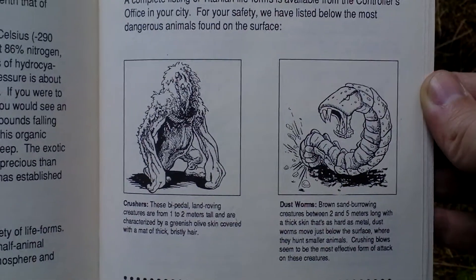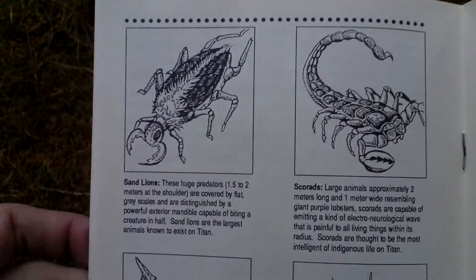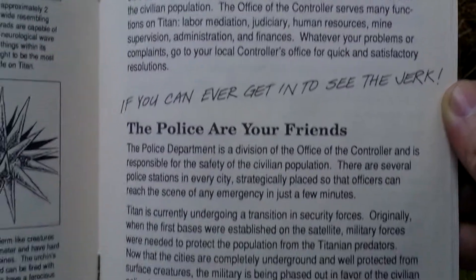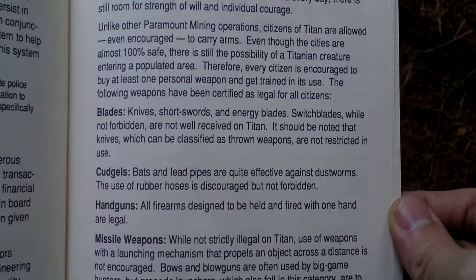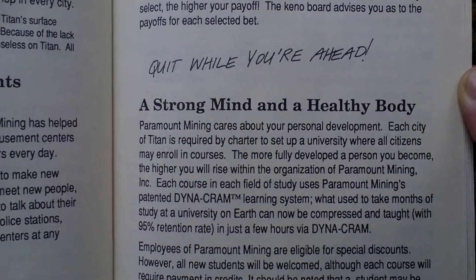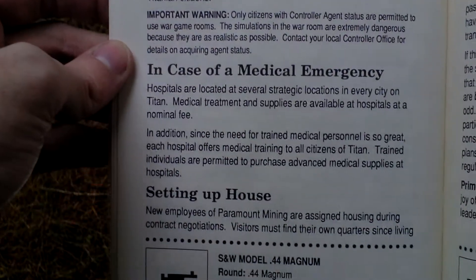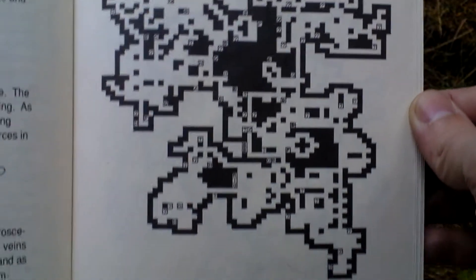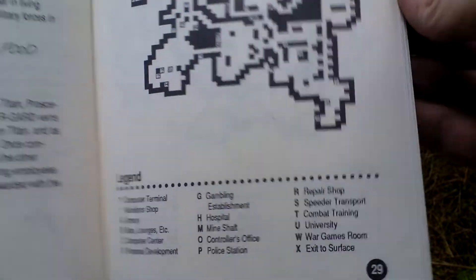There are some enemies you can meet in the game — monsters — and a note that police are your friend. Also covered: computers and security, something about weapons, setting up a house. All kinds of info about the game world, including a city map of some location with a legend down below.